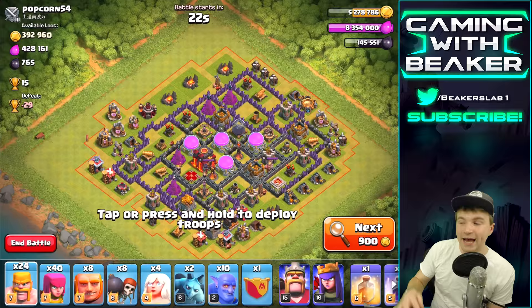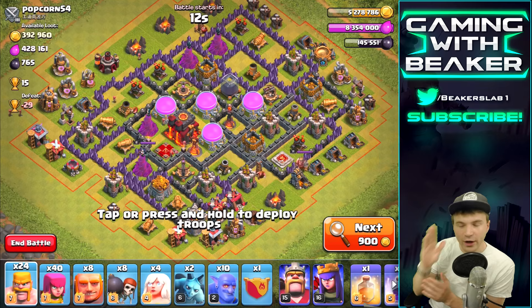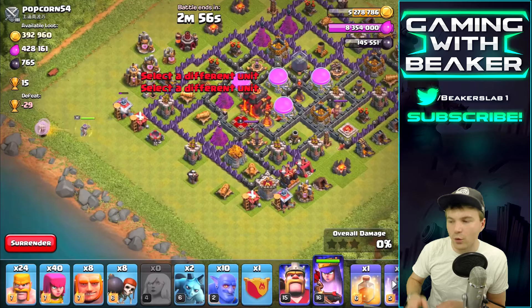This is not too bad — this guy has Infernos, he's got a level two Inferno, but I think we should take this. This is kind of what we're looking for. We're gonna put our Bowlers on one side, our Queen on the other, and go straight in. There are the Healers.